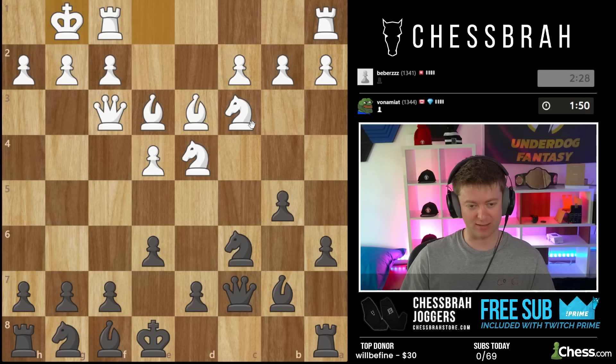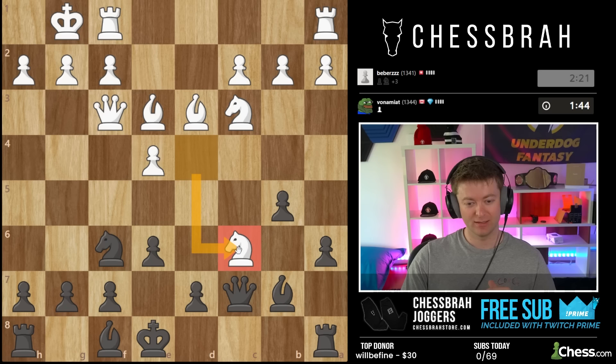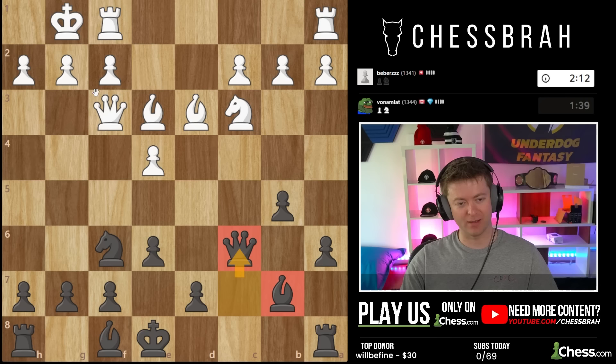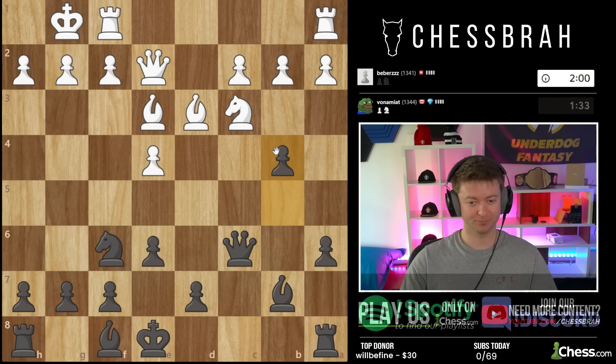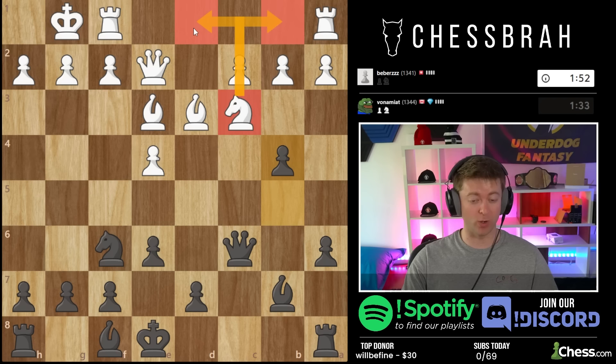He goes with kingside castle — surprise, surprise. Knight f6 — I have no fear because there's no e5 happening. I can put my knight on e5 nice and easy, knight takes c6. As usual I'm going to stick to our rules here — we always want to set up this battery when we can. E4 is also an idea. B4 is looking like more than an idea — booting that knight, and we've got so much pressure on the e-pawn.